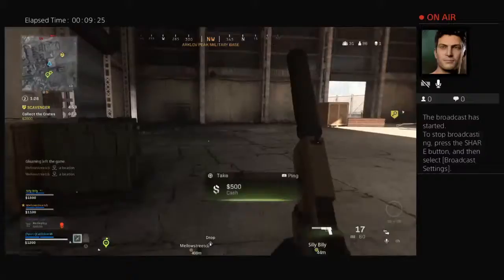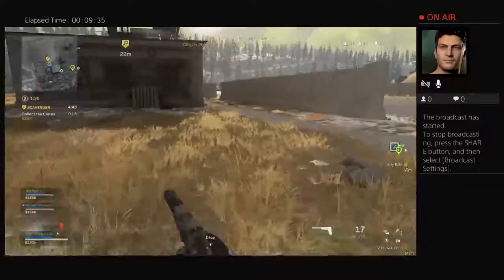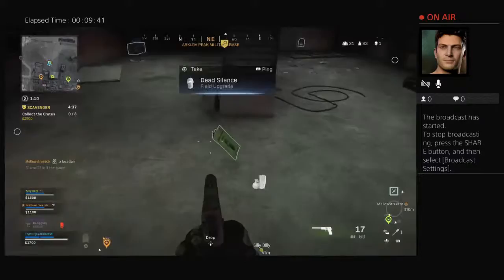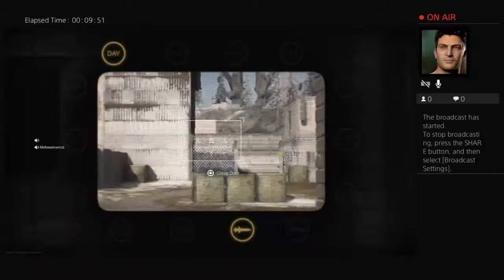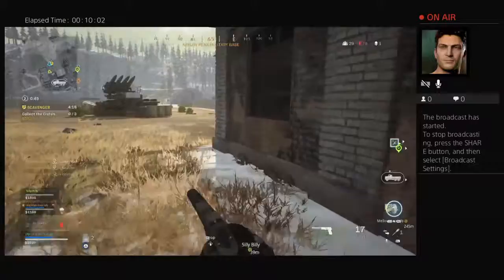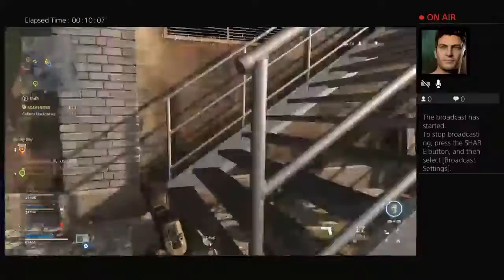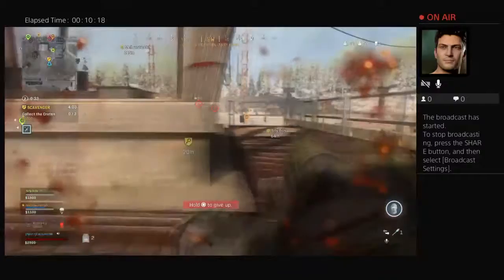Yeah, careful — someone's been here. There's a bunch of vehicles behind us. There's a car right behind you guys, right there. I got a rocket — I got a freaking rocket! Where's he at? They jumped out. Crap, they're all coming to that building you guys were in. They're on the other side of this wall right here. They're on the roof — they're on the green roof. Oh, I got hit. I should try and come behind him. Oh, I got knocked.